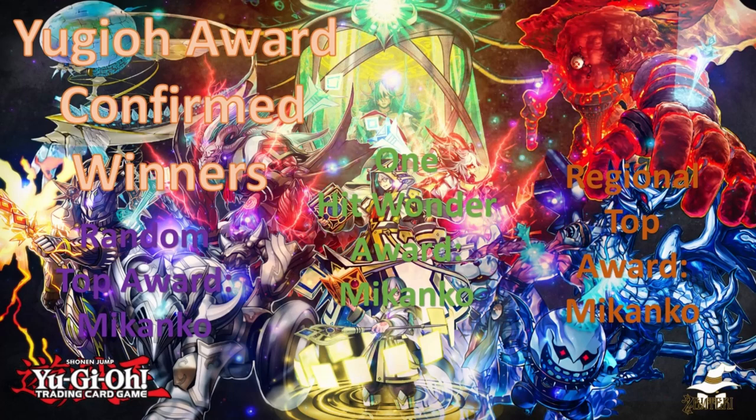How did Meikanko from Rescue Ace — Amazing Defenders, which came out just last month, which I was calling potentially the worst set of the year — how did an archetype with a potential rating of 40 manage to top? Our man Maglag Gabe topped at the first-ever TCG regionals with Meikanko. Since nobody expected it, it wins the first confirmed award in the YuGiOh Awards: Random Top. It also wins One Hit Wonder.